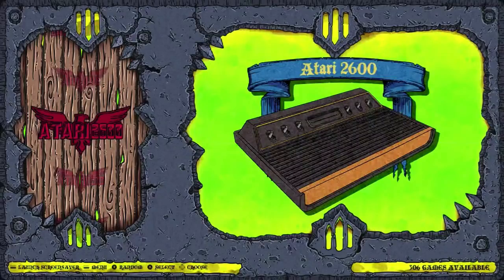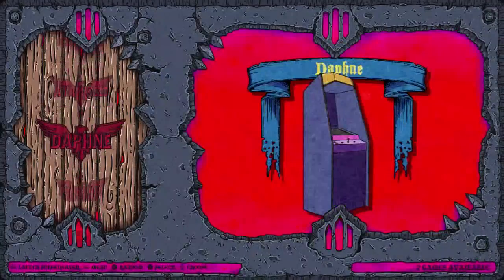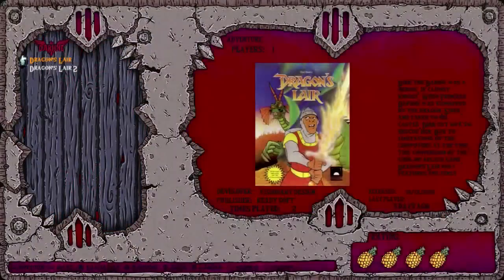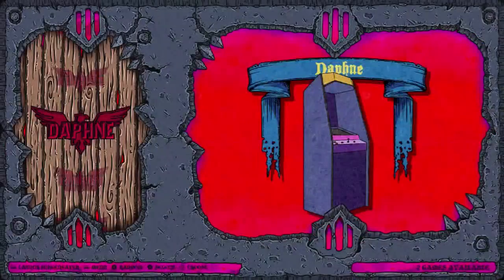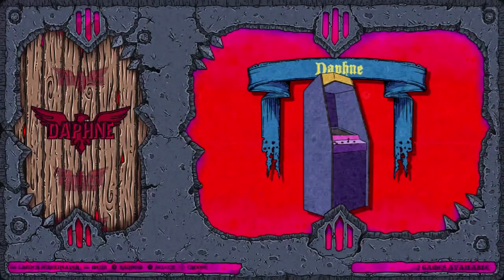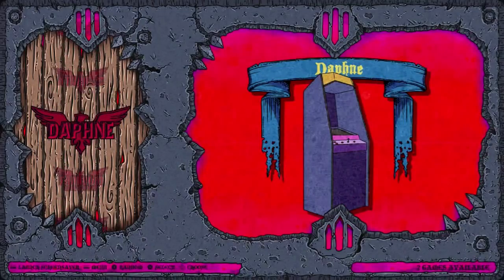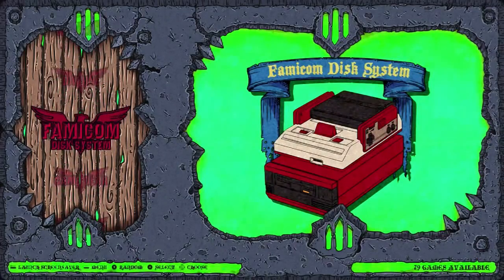We do have some standard old school consoles. Atari 2600 with 306 games, 7800 with 57. Daphne with two games — Dragon Slayer and Dragon Slayer 2. I don't really like putting a lot of Daphne games on an image because they take up a lot of space, and this is only 32 gigabytes, so just getting those two on there plus the rest of these games is kind of a feat. Famicom Disk System, we got 79.